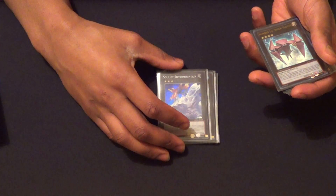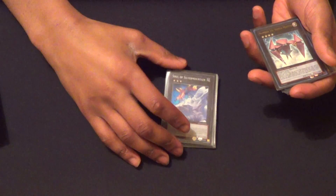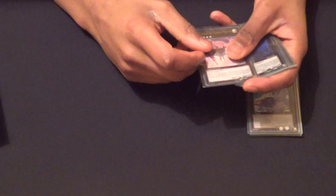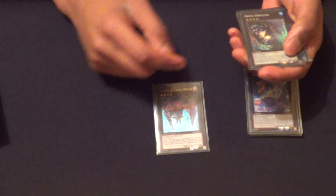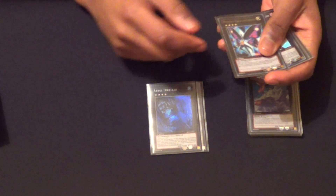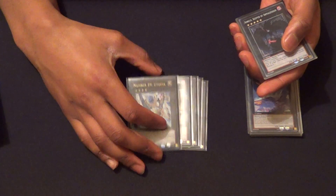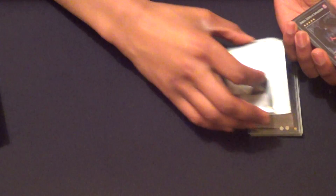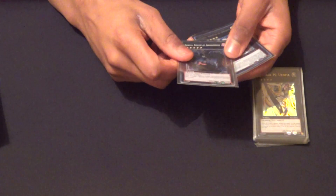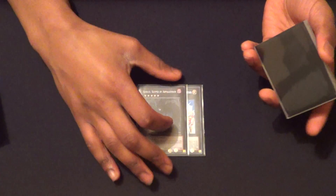Some Wind-Up decks don't play Soul of the Silver Mountain — I think they should. Some play Zenmaioh over it, but I prefer this over Zenmaioh. Rat and Rabbit — you run three of each, so it doesn't matter. Rank 4s: Shock Master, Abyss Dweller, Maestroke, Utopia. I don't know why I have Utopia instead of Roach, but either way. And then for Rank 5: Tyrus and Aegeus. I dropped Zenmaioh for Soul of the Silver Mountain and I don't think I'd go back.